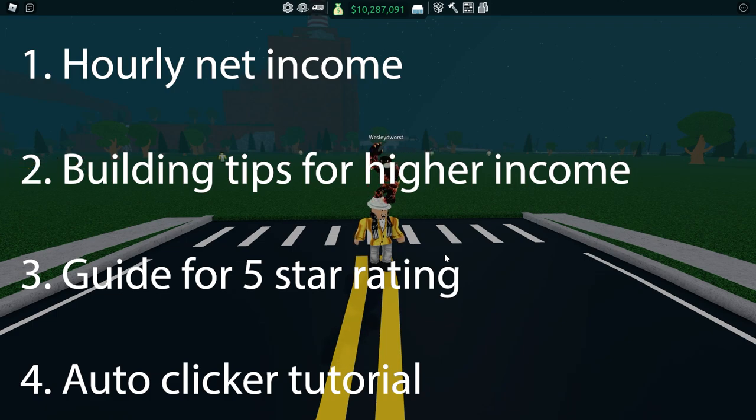Number one: each category's hourly net income. Number two: building tips to maximize the possible income. Number three: a simple explanation on how to reach a 5-star rating. And number four: how to download and use an auto clicker for the AFK grind.